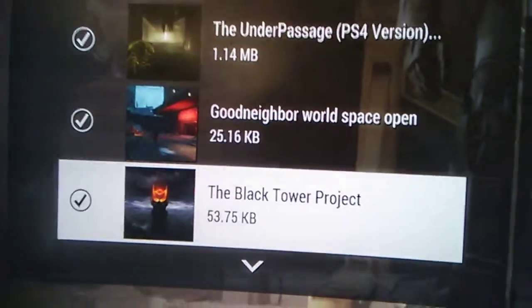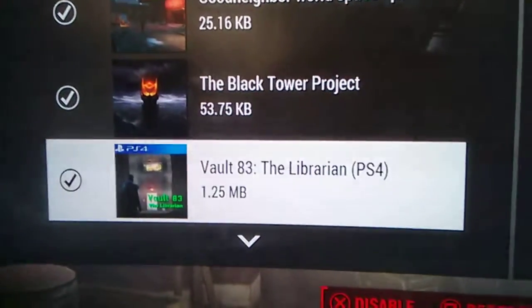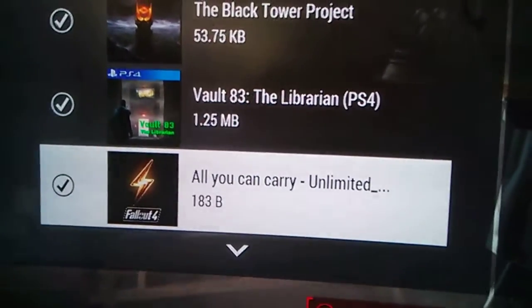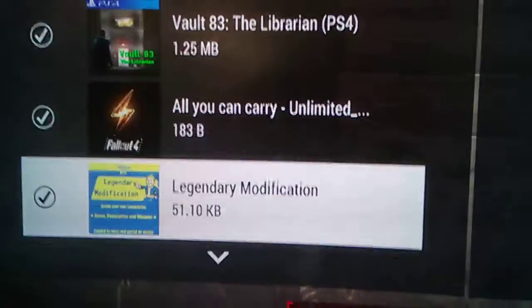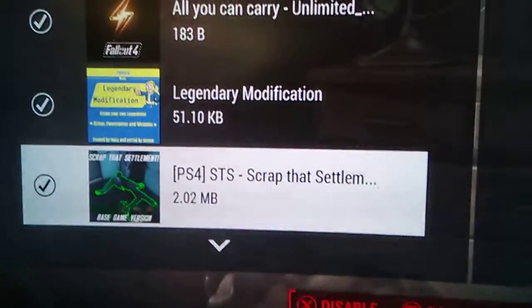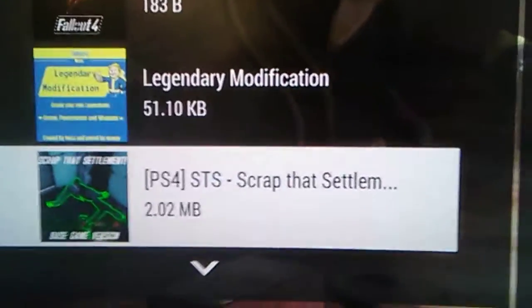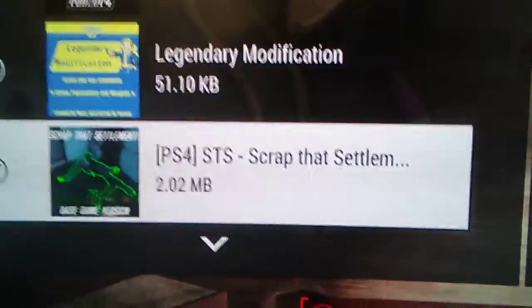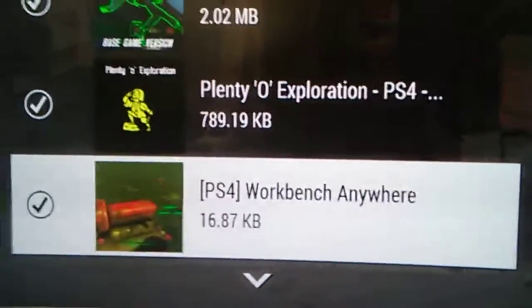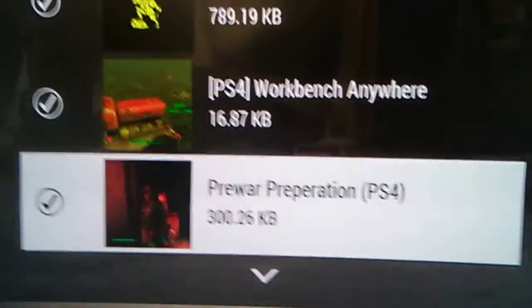The Black Tower Project, which has these power rings that I like. The Librarian, Vault 83, All You Can Carry Unlimited Weight Capacity, Legendary Modifications which mods all my weapons, Scrap the Settlement which doesn't fully scrap everything — you can't scrap all the houses, but most of the stuff you can. It's pretty good. Plenty of Exploration, Workshop Anywhere, Pre-War Preparation.